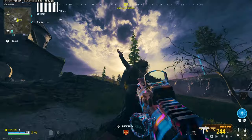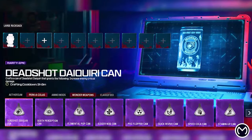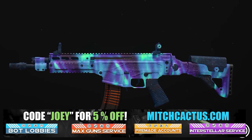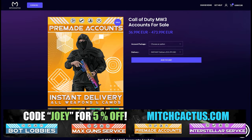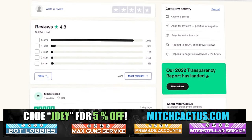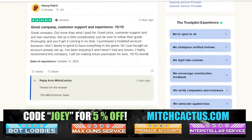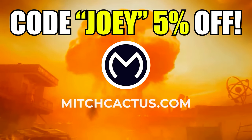If you're not convinced and you don't like it, you can also check out my sponsor MitchCactus.com, because he's got a range of services including but not limited to camos, camos and more camos. You can literally unlock any camo in the game from Modern Warfare 3 and Modern Warfare 2. Accounts for sale, zombie schematics, nuke skin boost. Look at all the reviews you can see on the page right now. I highly recommend MitchCactus — over 10,000 customer reviews. Use code Joey for 5% off, links in the description.